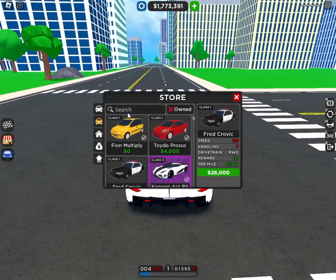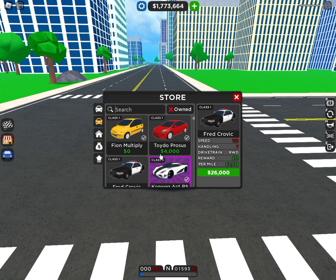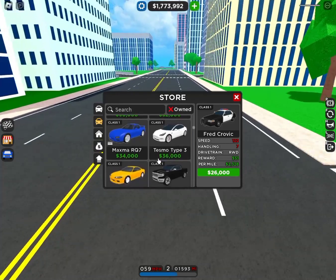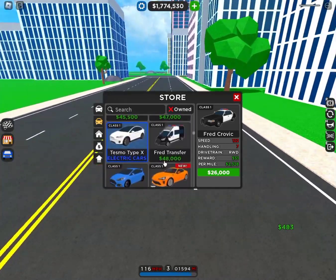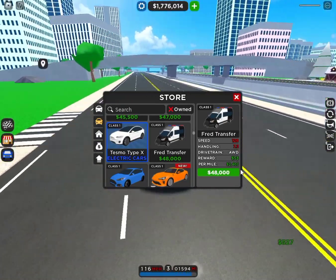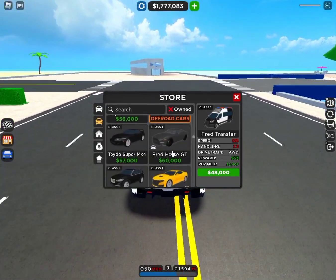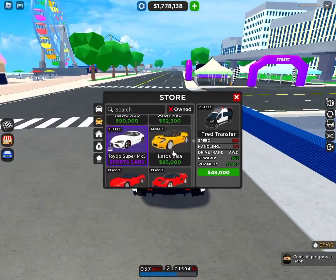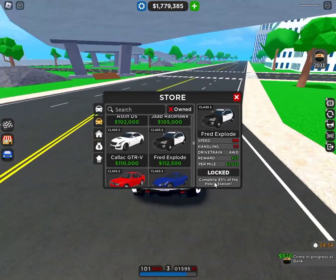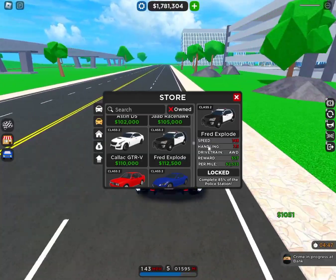Here you can see there is Fred Cravich, and then there's Fred Transfer, which has less per mile but more speed, better handling, and better per driven — it's only worth about 48,000. Then there's Fred Explode, which you can only get at 85% police station progress, and it gives more per mile and more per driven.